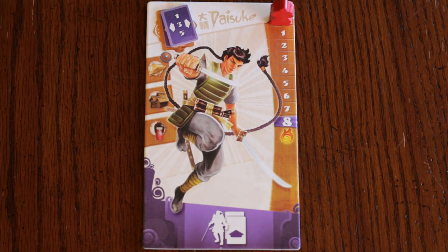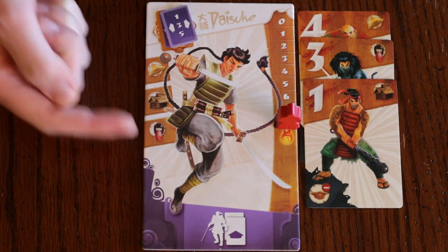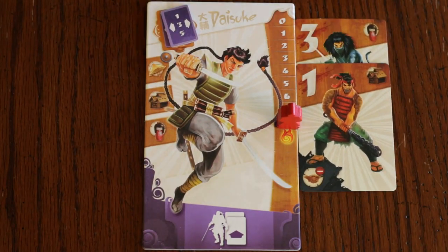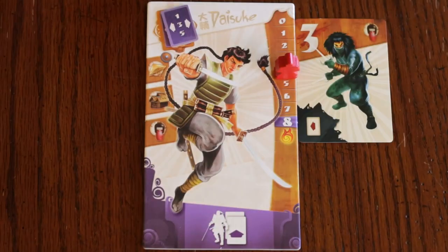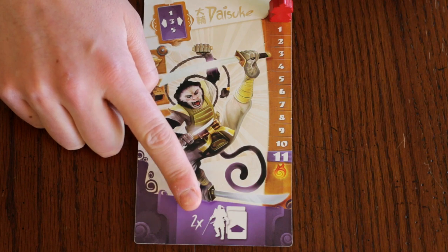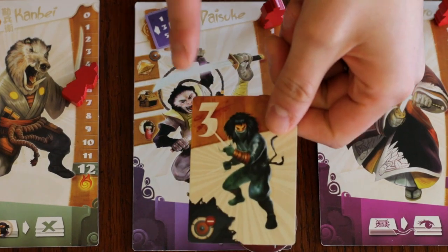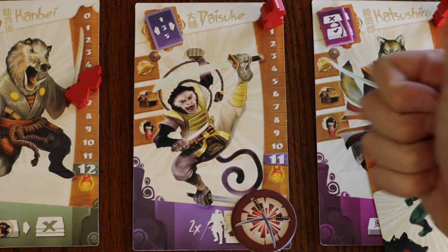Daesuke's talent is the ability to give any odd raider card drawn to the samurai to their left or right. That samurai plays the card as though they had drawn it as part of a fight action. His kiai lets him remove the most recent card from any samurai's combat line, including his own, and give it to any samurai, including himself, to play to their left or right as though they had just drawn the card. Make sure all samurai involved update their battle tracks. As an animal, he can do this twice. Note that Hai-hachi and Daesuke cannot use their talents to give cards to samurai that have already passed this round.